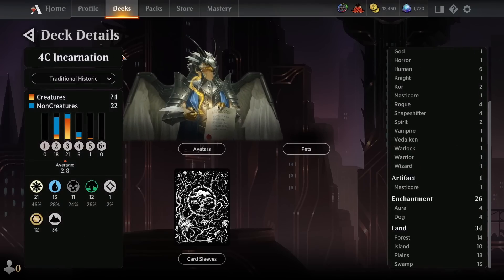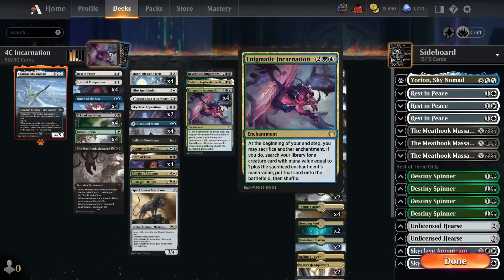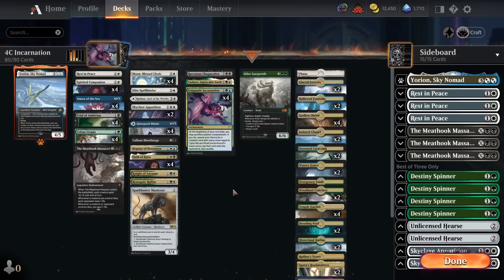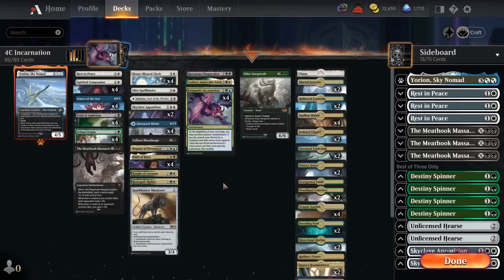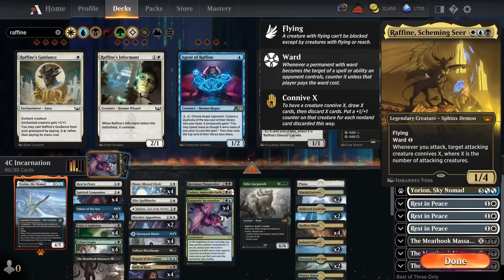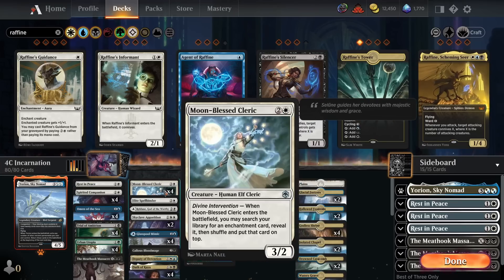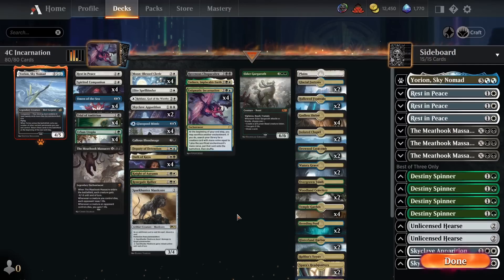Onto the mana base — we've got 34 lands in the deck plus the four Glasspool Mimics, which is equivalent to just under 29 lands in a 60-card deck. That's really important to ensure we can rely on Moonblessed Cleric putting Incarnation on top and being able to cast it. This is also a deck where if you miss land drops, you just lose. We have a lot of insurance against flood too because of Yorian — even if we flood out with five or six lands, that's actually good because we want to be hitting our fifth land on time to blink the stuff we play in the early game. I was running Raffine in the deck as a generically good three-mana card, but I felt that with Moonblessed Cleric and Renegade Rallier as generic picks, we didn't really need it, so I moved Rodain into the main deck.